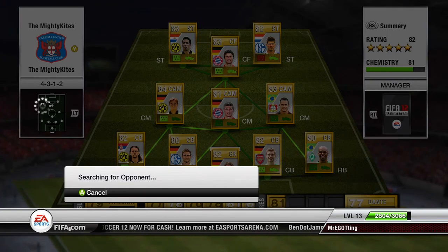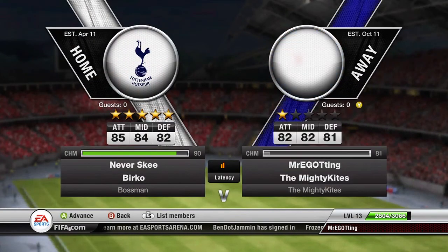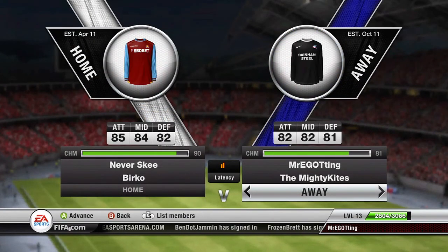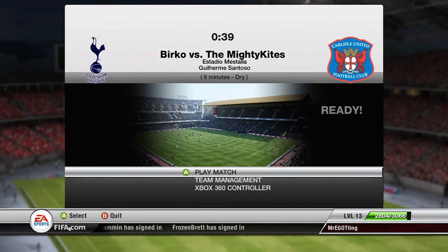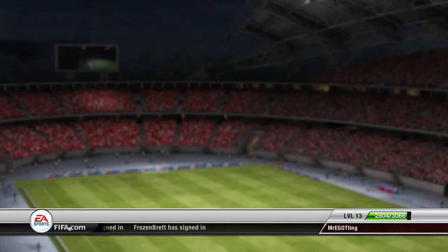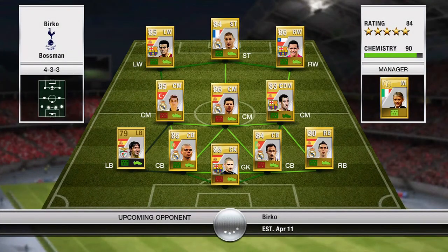He was in a 4-3-1-2 formation, so I fit him in pretty good. Right there, I don't know why I don't have Kagawa starting over Tony Cruz — maybe he was injured or didn't have his contract. But Tony Cruz is still a good forward.